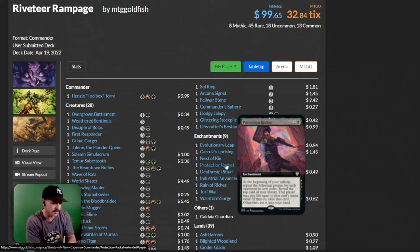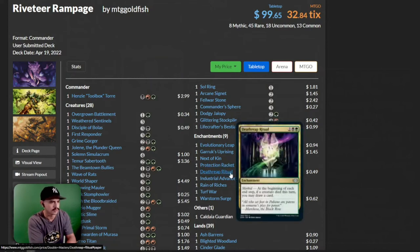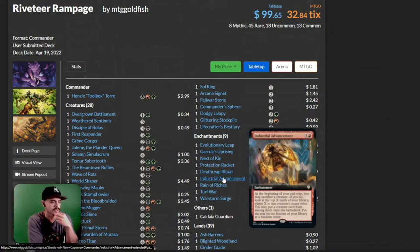Protection Racket: at the beginning of your upkeep, repeat the following process for each opponent in turn order — reveal the top card of your library, that player may pay. This seems like an interesting card; I don't know if it really goes with what this deck wants to do, but it's a nice card to print. We have a Death Reap Ritual — if a creature died this turn, you may draw a card. Industrial Advancement: at the beginning of your end step, you may sacrifice a creature; if you do, look at the top X cards of your library where X is that creature's mana value, and you may put a creature card from among them onto the battlefield. This is good inside a deck where you're taking your opponent's creatures and then sacrificing them to this ability.